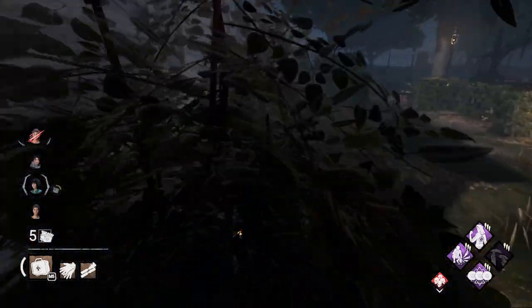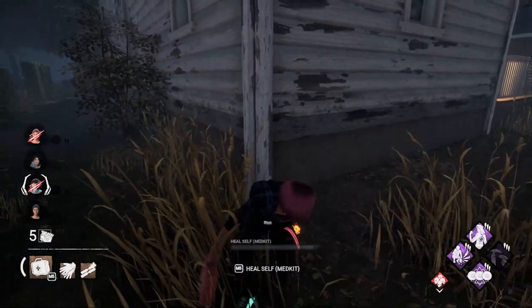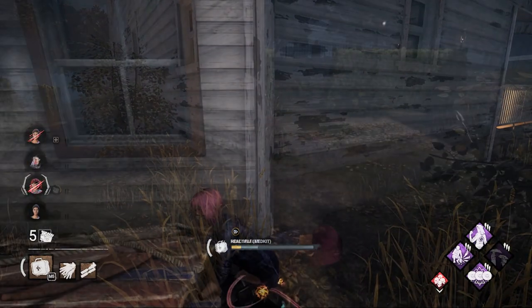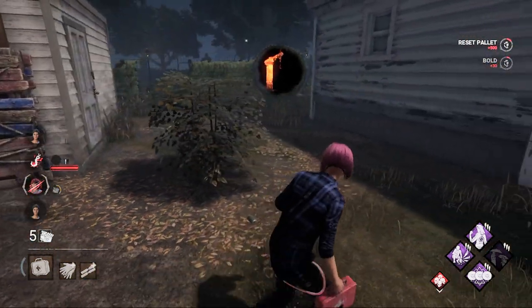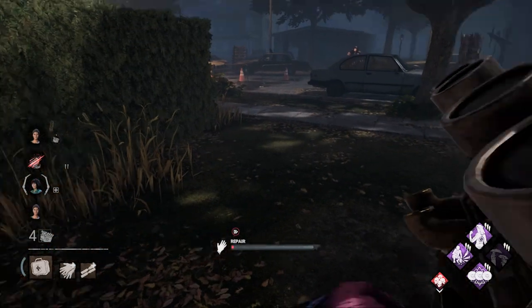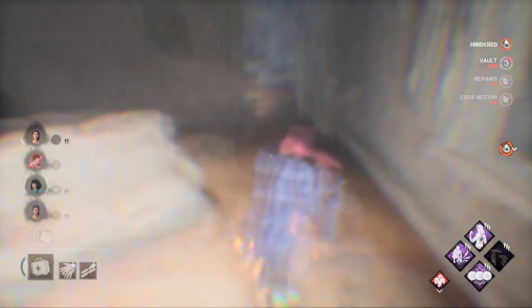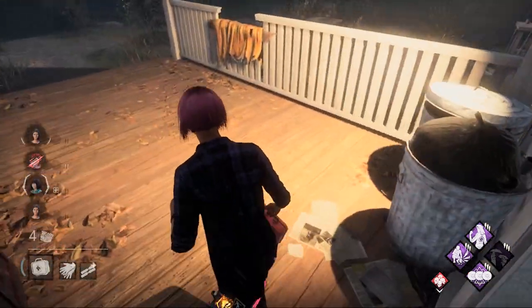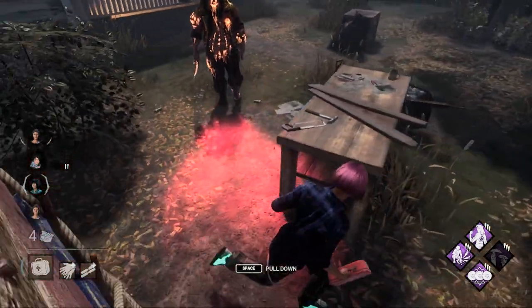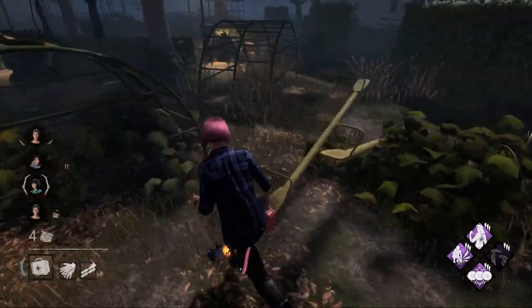Let's keep running. Come on, there we go. Hello Clown, let's vault here. Let's do a fast vault here. Okay, he didn't swing. Drop this, run away. He might get us here though.